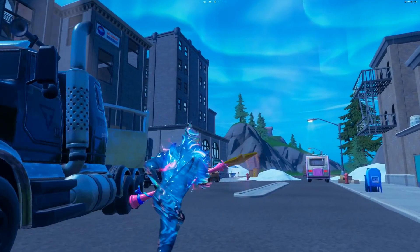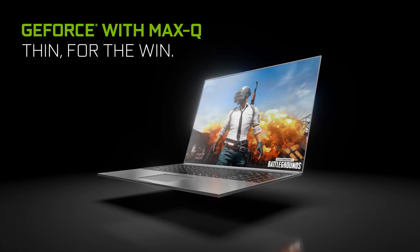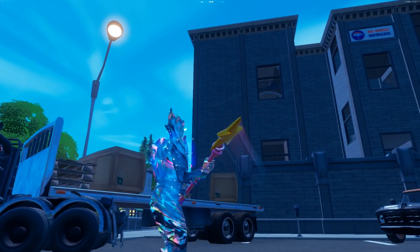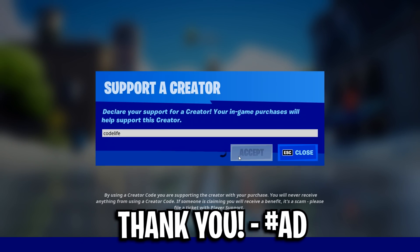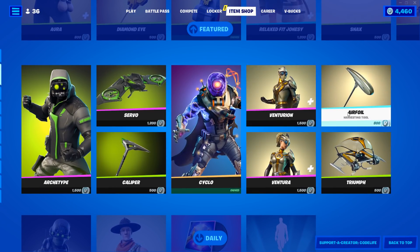This new Nvidia Max-Q feature is pretty insane. As you can see from the statistics on screen, if you've got a laptop, please download the latest driver and you will see some insane frame rates. If this video helped out, feel free to drop a like, subscribe to the channel, and use code LIFE in the Fortnite item shop to help me out. That's all I've got for now — thanks for watching.